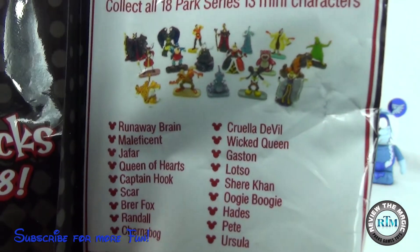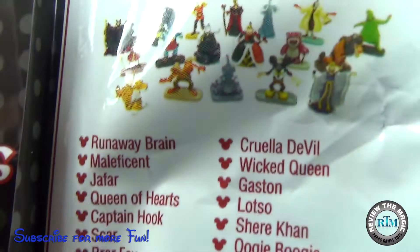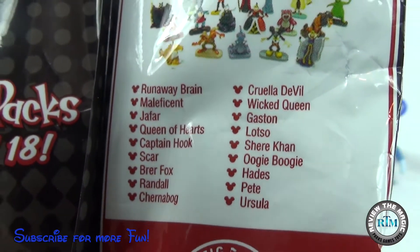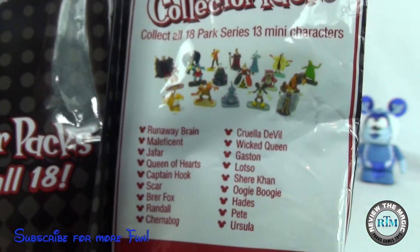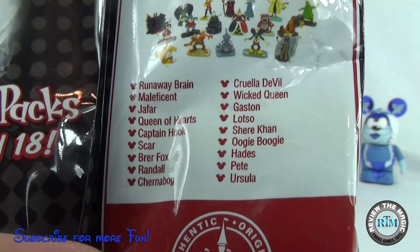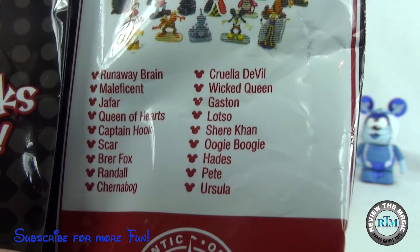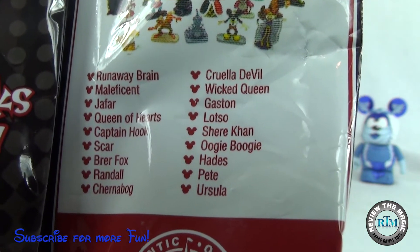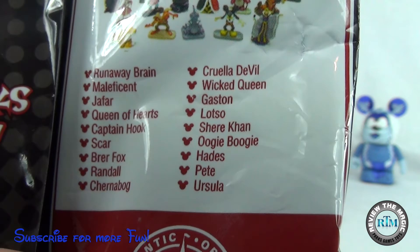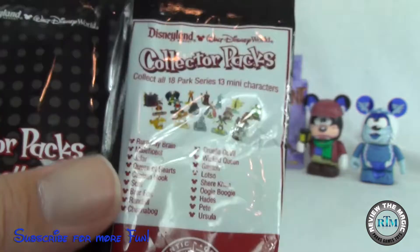As you can see here, all of the different minifigs that we can pull out — you can see the list right there. We have not completed this set yet, even though we've pulled out a bunch of different ones. We are still looking for a few of these. I believe we're looking for Chernabog, Shere Khan, and Oogie Boogie. So maybe we'll pull some of those out of this pack.